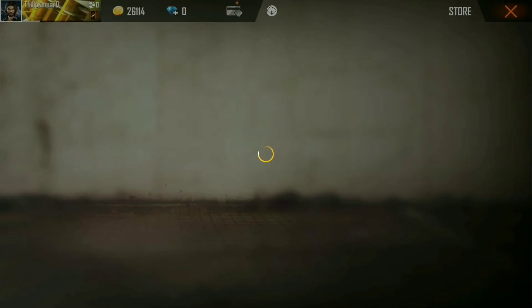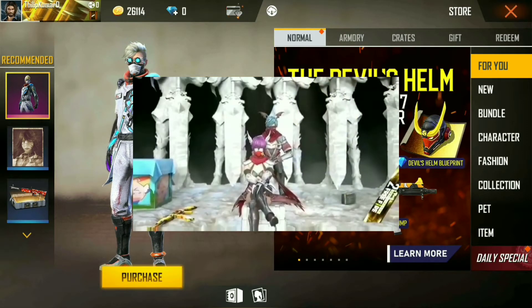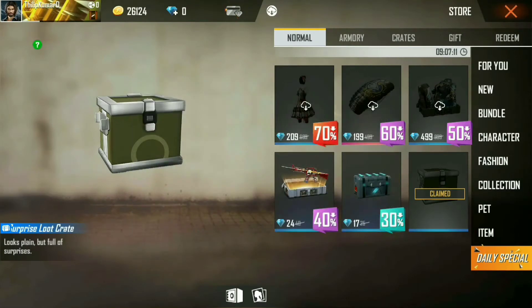And then the two sets will come here. The legendary dress is the one. The Royal Pass is coming here. There are two sets — that is an assistant set, that is the name.